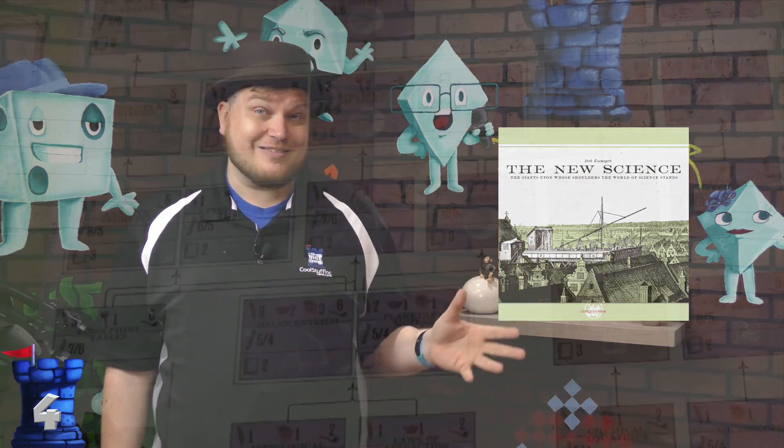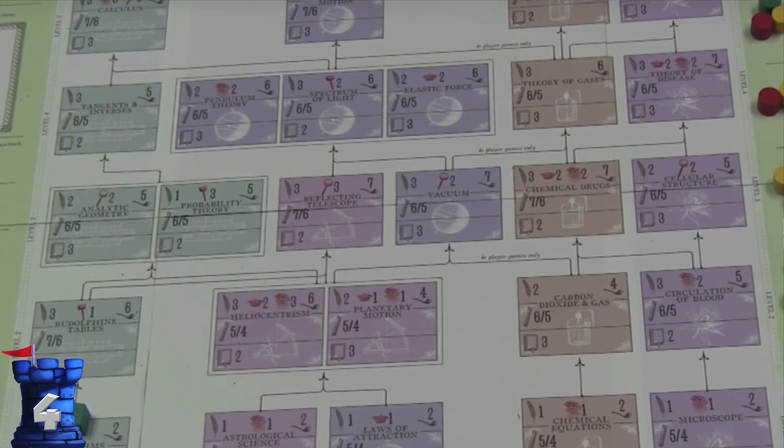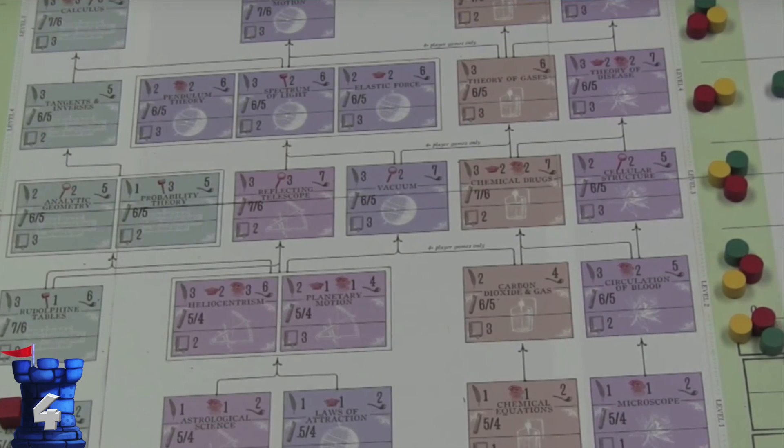Number four is The New Science. This one is kind of an odd one because while science is in the name, it's almost more history than science — but science is good to know about history. This game is about famous scientists who are publishing works. As time goes by, you're one of these scientists, and it shows how once one thing was discovered, then something else could be discovered. It gives you a history of science. If you want to look at the history of science, this is definitely the game.